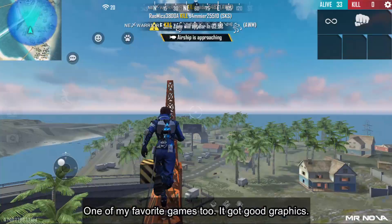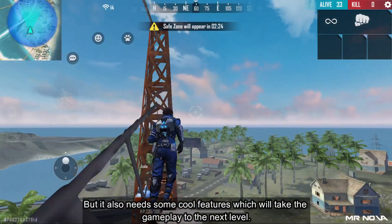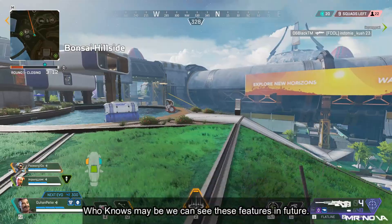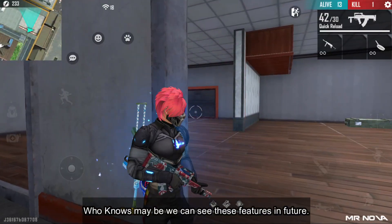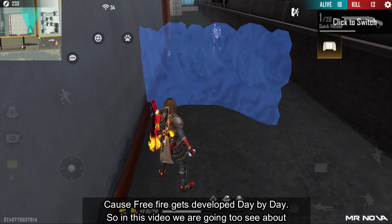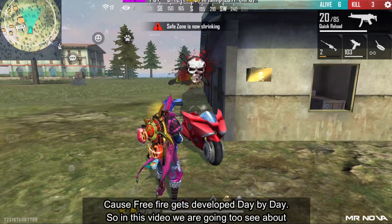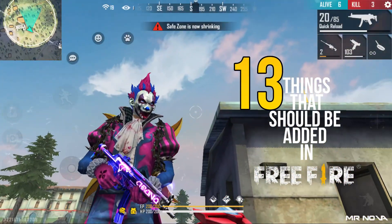It has good graphics, but it also needs some cool features which will take the gameplay to the next level. Who knows, maybe we can see these features in the future, because Free Fire gets developed day by day. So in this video we are going to see about 13 things that should be added in Free Fire. Let's check it out.